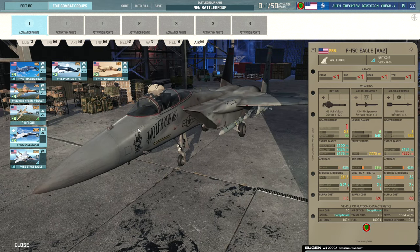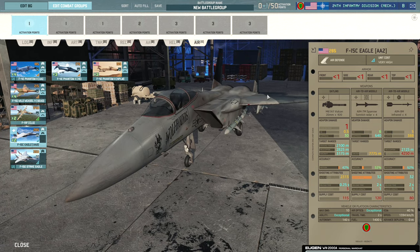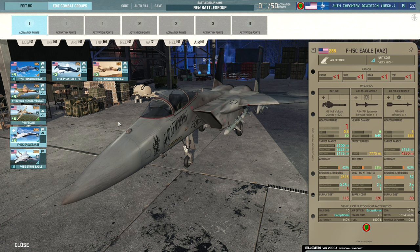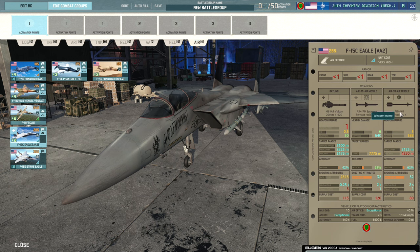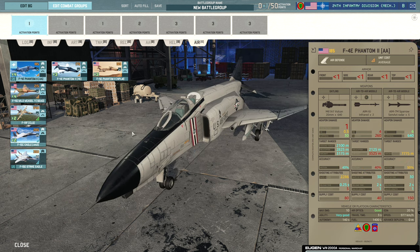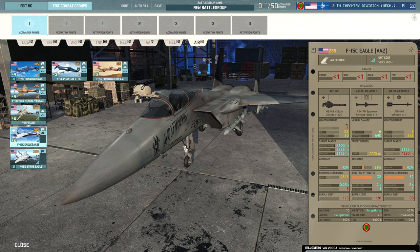Then we have the F-15C Eagle — really really good air-to-air, basically peak. 285 points and you get two at veteran veterancy. They have exceptional air optics to spot enemy aircraft from a mile away, 40% ECM, Sparrows the same as the Phantoms, plus AIM-9Ms which are way more accurate at closer ranges. You can spam a bunch of Phantom IIs for somewhat the same Sparrow effectiveness as an Eagle, but you'd probably need two Phantoms to match one Eagle.